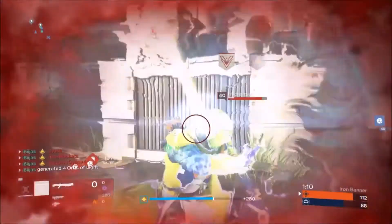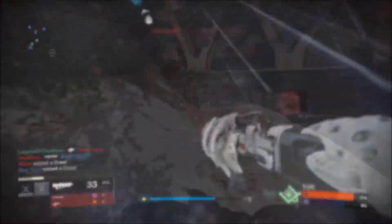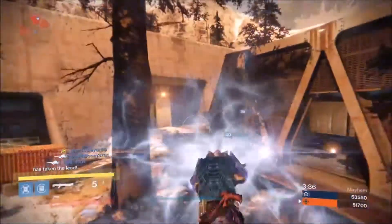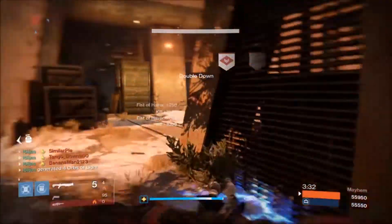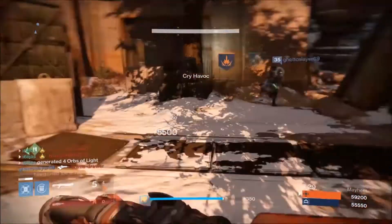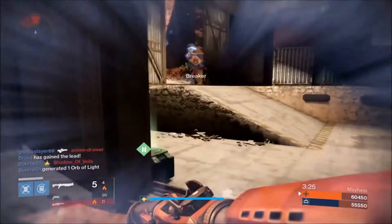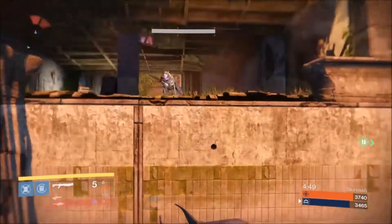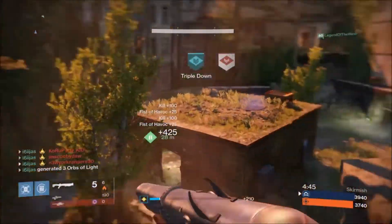The problem is, most veteran Titans would already be using the stronger and more potent exotics like the Armamentarium and Twilight Garrison. I'm definitely not a Titan veteran, but I still prefer using one of those other exotics over the Helm of Inmost Light. I've had plenty of success just using Shockwave from the skill tree, and while Death From Above can definitely have its moments in the Crucible and I've seen it used to great effect, I would probably give it a miss for the Crucible too. If you've had some success with Death From Above, let me know in the comment section below. Thanks for watching, catch you guys in the next vid.